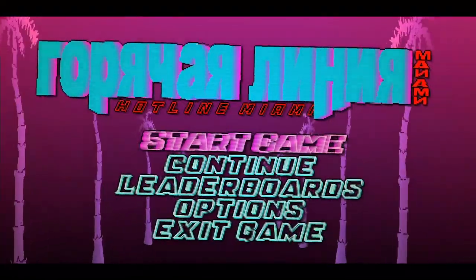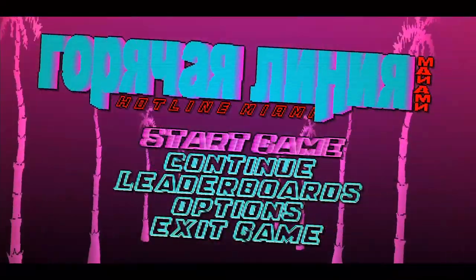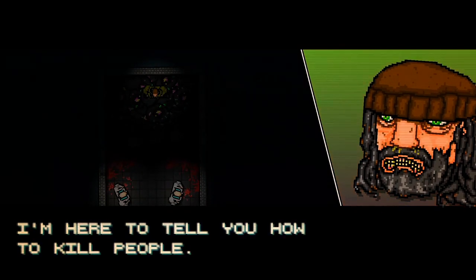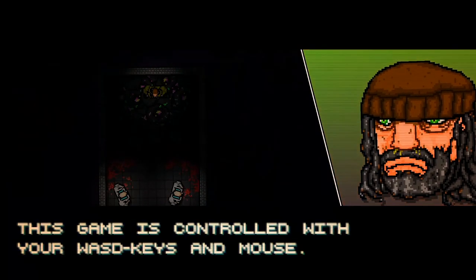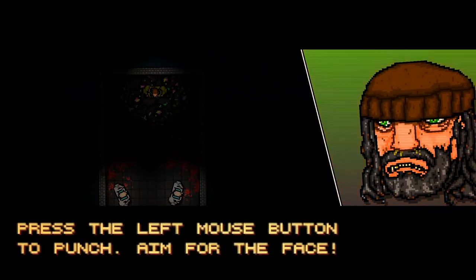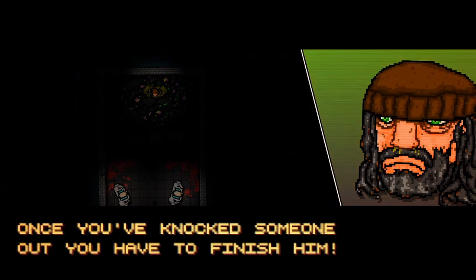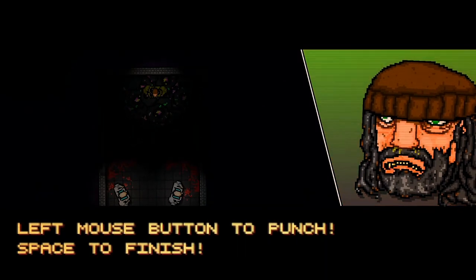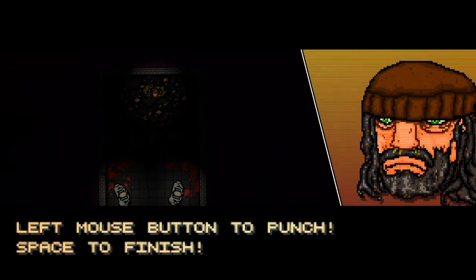I've got the keyboard, he's got the mouse and we're gonna do it, hopefully we'll try not to die. Hit start, yeah just hit start, don't hit continue. Alright, we're learning how to kill people. This game is controlled with WASD keys and a mouse. Press the left mouse button to punch and aim for the face. Once you've knocked someone out you have to finish them — press space. Left mouse button to punch, space to finish.